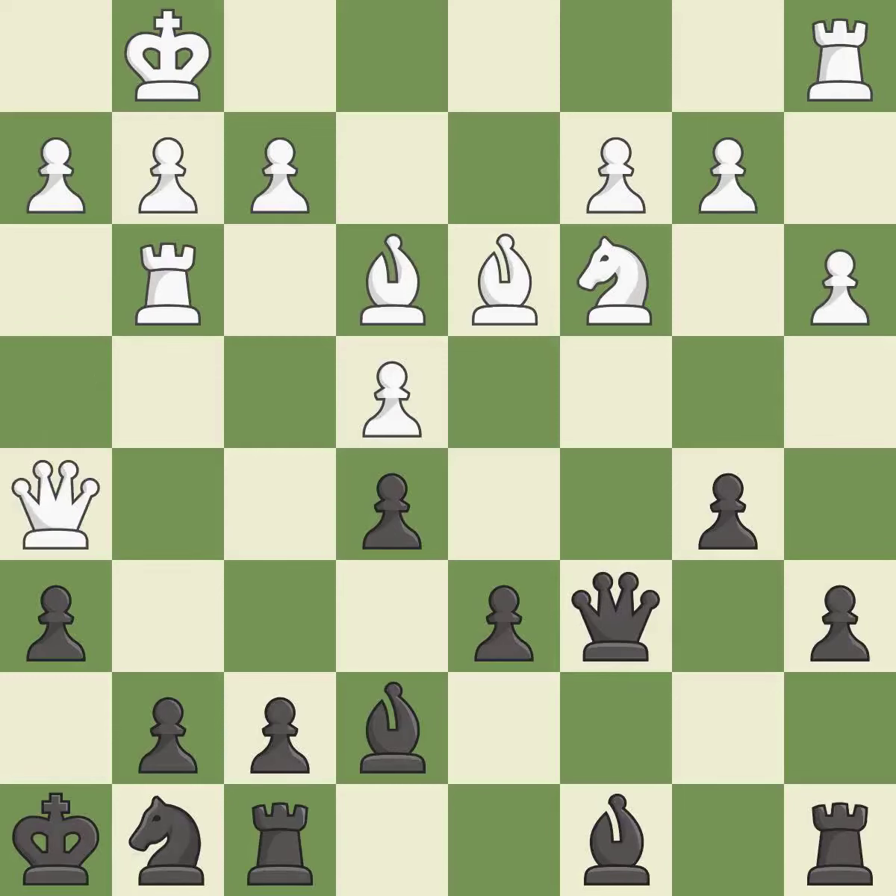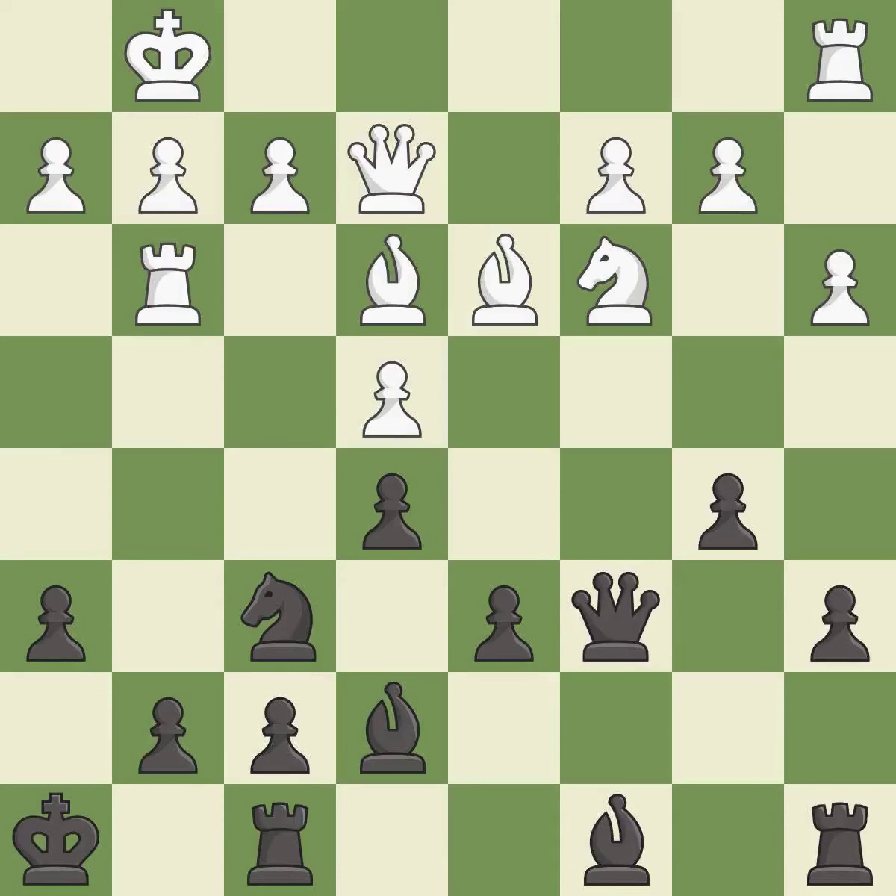This moves the queen to safety. This threatens to take an outpost with a knight — it is best. This wins a tempo by threatening a queen and forcing it to move away — it is good. This moves the queen to safety — it is excellent. This connects the rooks, which helps them coordinate together in the future — it is good.